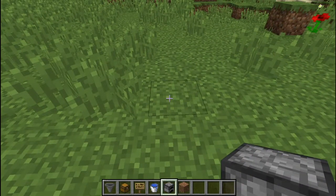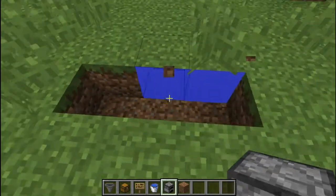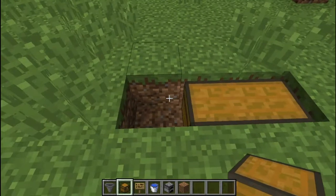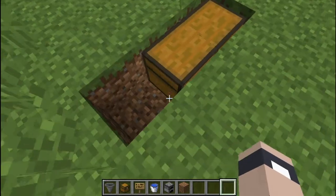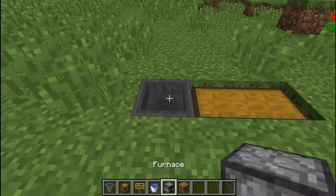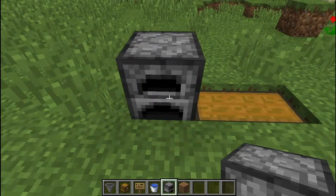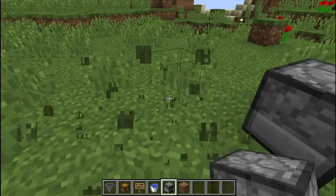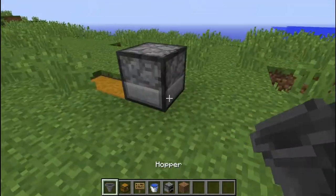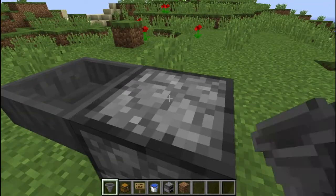So we'll start off by going down here. Place two chests, and shift-click to right-click a hopper going towards that chest, and just place the furnace on top — but you're going to have to shift-click. Then put another hopper on the back, and another one on top.